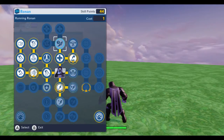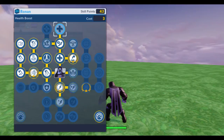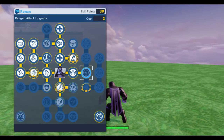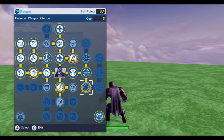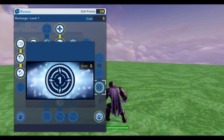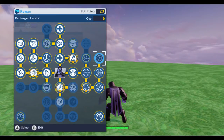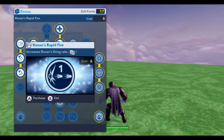Let's increase his health, get the powerful leap because he's pretty agile and it's helpful, increase his speed, and get this health boost. We'll come back to that top level a little bit later. Now let's do minute recovery, range attack upgrade, universal weapon charge — let's max that out — and recharge level one.